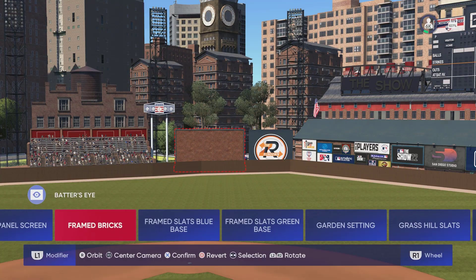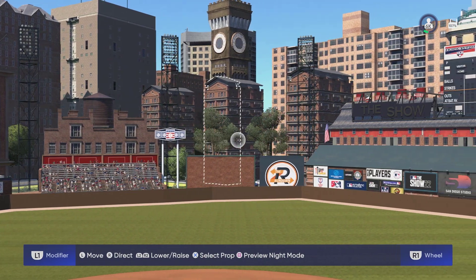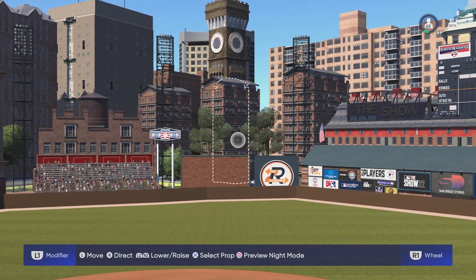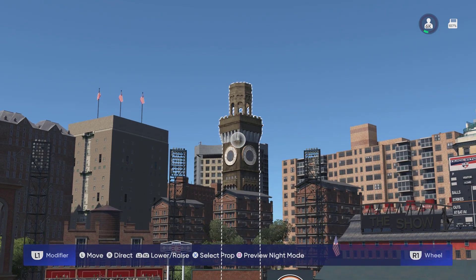In center field we have a frame brick batter's eye. Behind that we have some apartment buildings, some trees surrounding it, some light fixtures, and then a huge clock tower deep beyond the batter's eye.